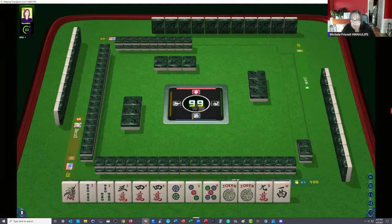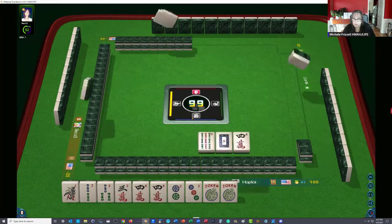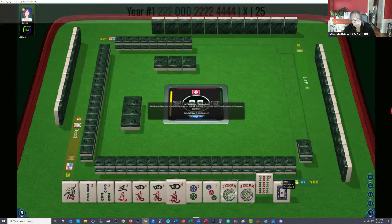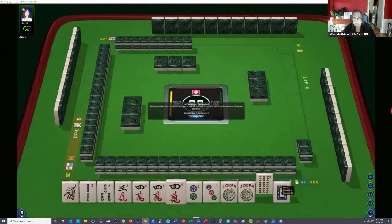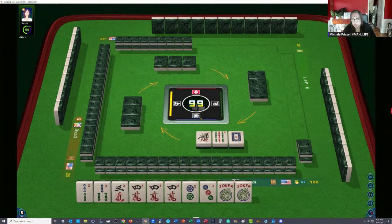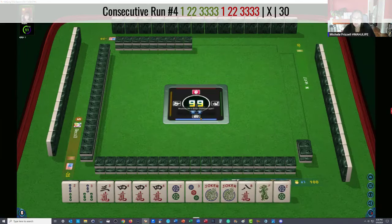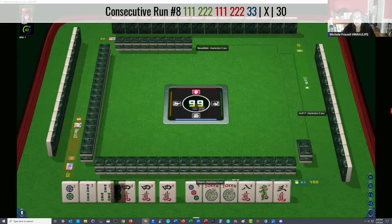Here's a four: three, four, two, three, four. Let's keep the four. The nine, the white — what about a year hand? We have no flowers. The first hand, we have no two crack or other four. We would need a two crack and we don't have one — let that go. So now what about two, three, four double run, fourth hand down? Two, three, two, three, four. We have an extra four in here but that's all right. Extra four right there.